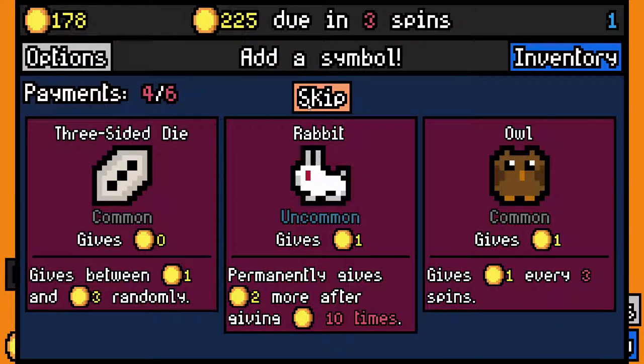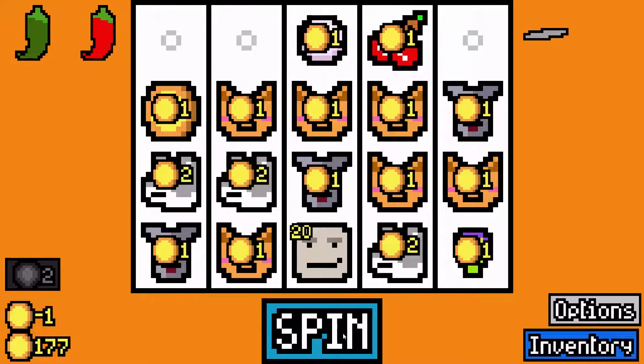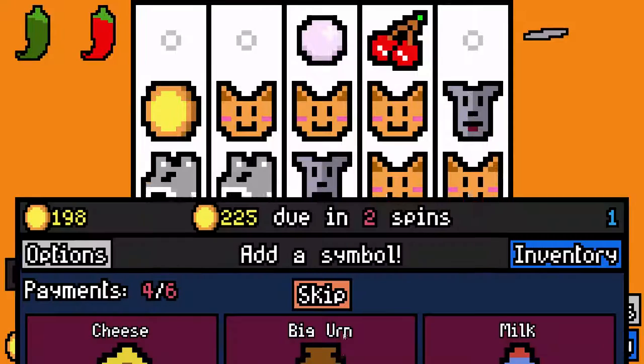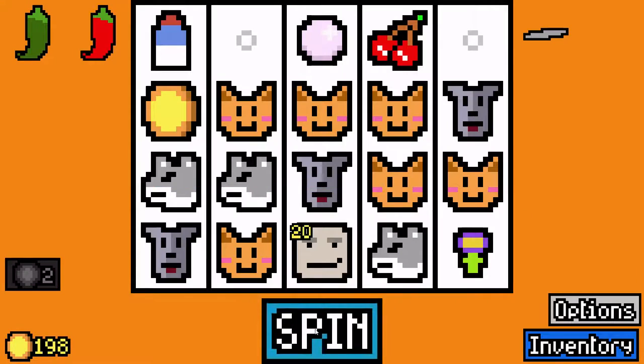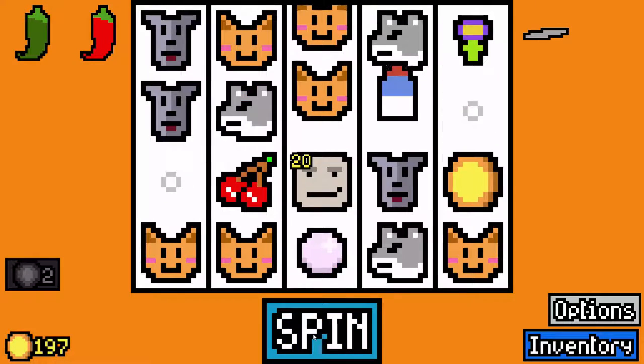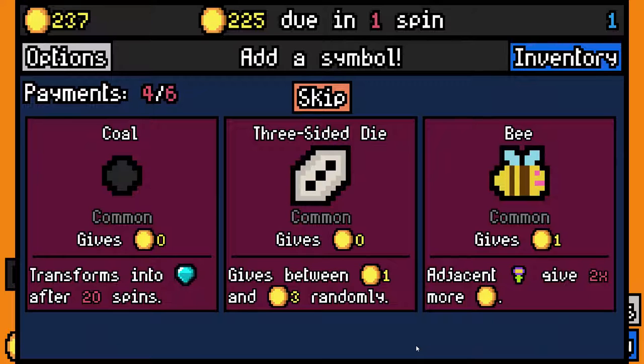I'm going to skip again. We got three spins left to make rent. Another milk would help — it needs to hit right in the middle. If it hits four cats, two cats, that's not bad. I think we're still going to make rent. We did — it was 225, and we got one more spin.